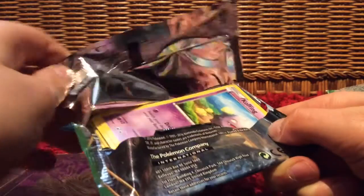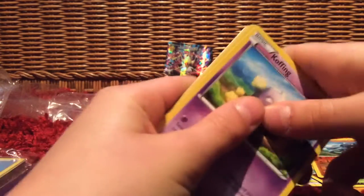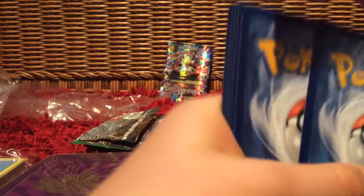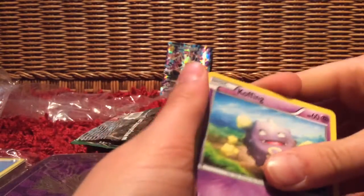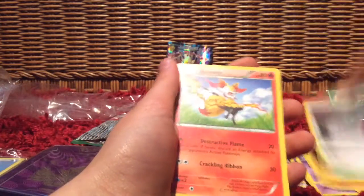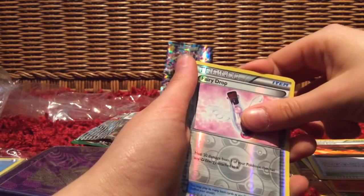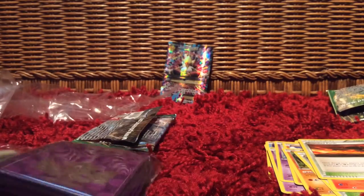Zygarde pack again. We have Koffing, Splank, Diglett, Larvitar, Carbink, Fairy Garden, Blaziken, Scorched Earth. Our holo is a Fairy Drop. And our rare is Carbink — so we got two Carbinks with different art in that pack.